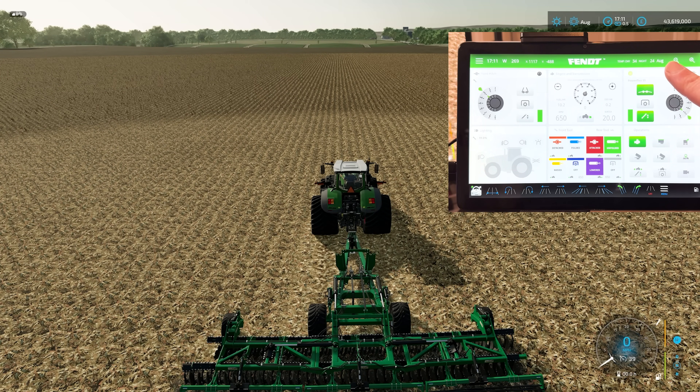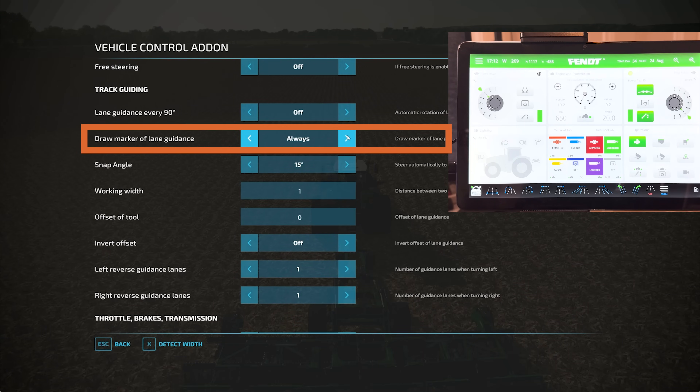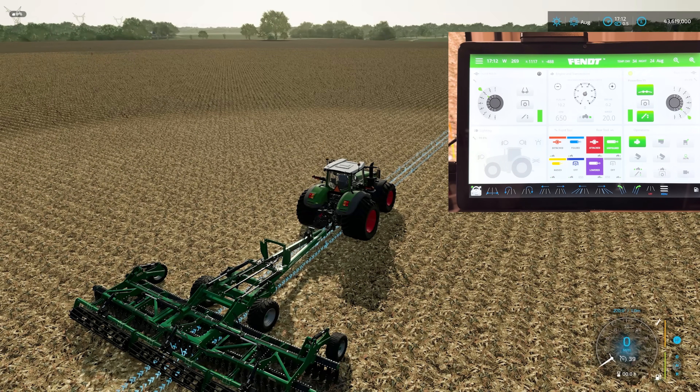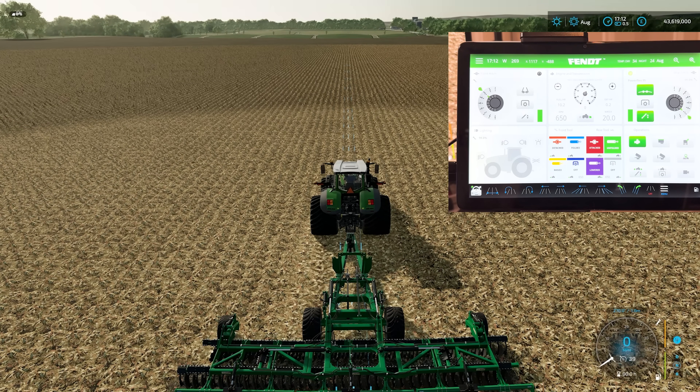Now that's everything working from an implement perspective. So what we want to do now is go around and turn on VCA. So if I tap this button here — there you go, you hear the bleep. Now look, you've got a very narrow blue line there. Let me go into the menu and change 'draw marker of lane guidance' on, so we can see the lines the whole time just for the purposes of this demo. So you can see we've got a very, very narrow width line there. Ideally, we have a button here and I can tap that and it will set the width. Keep an eye on the screen — there you go, we've set it to the width of the implement now.